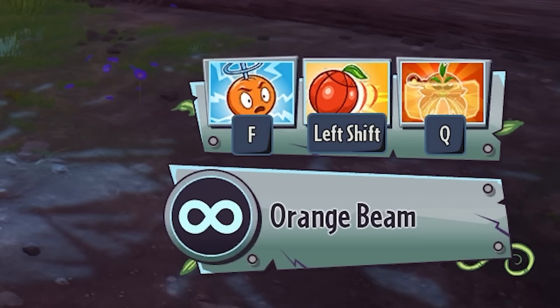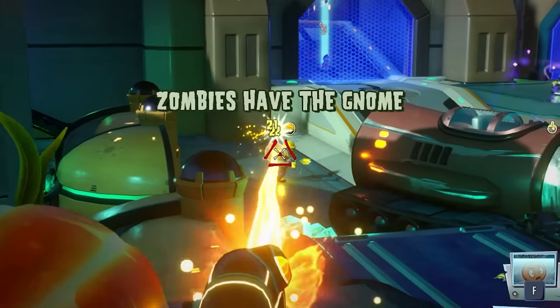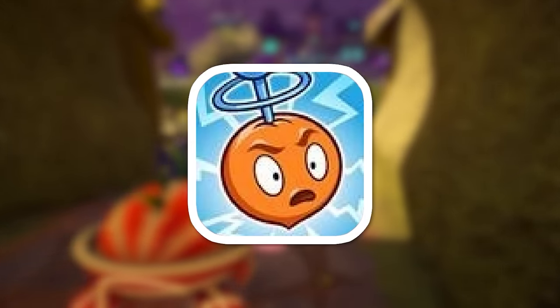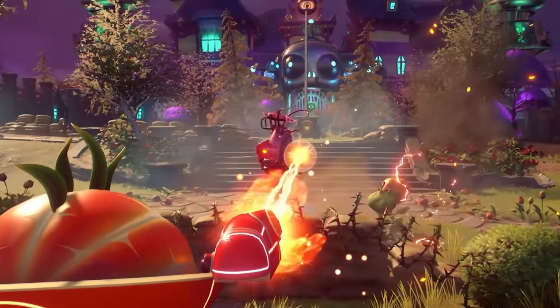His main attack is Orange Beam, and they didn't lie — it does pretty horrific damage, to be honest, but it is very accurate. His first ability is E.M. Peach, which is a very clever name. It's a stun grenade that prevents zombies from using their abilities.